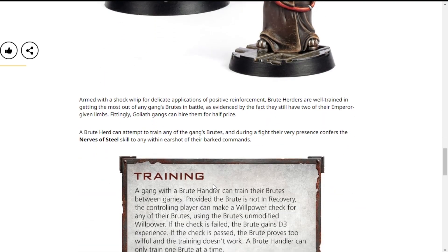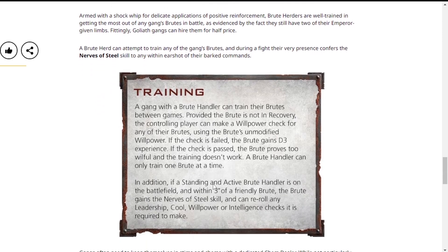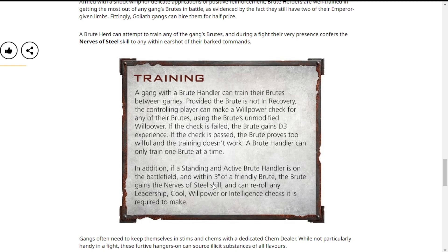I like the Brute Handler, which is quite funny, because the Brute Handler trains them — using the Brute's unmodified willpower. If the check is failed, the Brute gains D3 experience. However, if the check is passed, the Brute proves too willful and the training doesn't work. So to get the buff of the Brute Handler, you need to fail your willpower check. That is quite funny. If a standing and active Brute Handler is on the battlefield and within three inches of any friendly Brute, the Brute gains the Nerves of Steel skill and can re-roll any leadership, willpower, or intelligence checks it is required to make. That is incredibly handy.